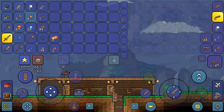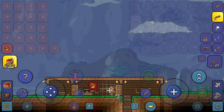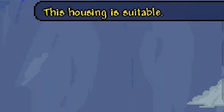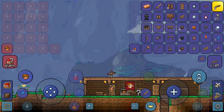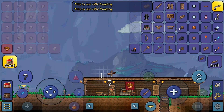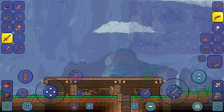Let me show you the housing query tool. If you're building a base and you're not sure why an NPC isn't showing up — say you have 75 silver and the merchant still isn't there — something might be wrong. You hit the query tool and click on the room you think should be an NPC room. If it says 'this housing is suitable,' you're good. If I click on a room not meant to be a residence, it'll say 'not valid housing.' The game will tell you if you need to do some work to fix your NPC residence.